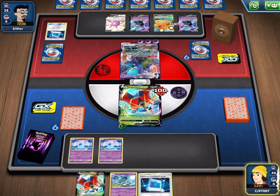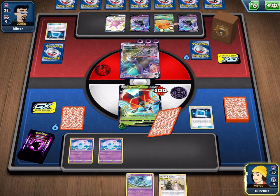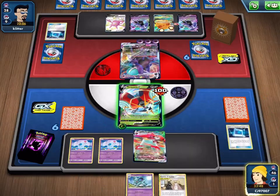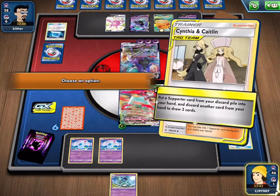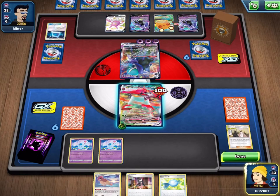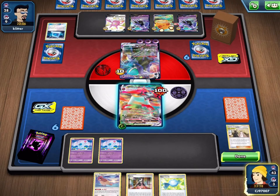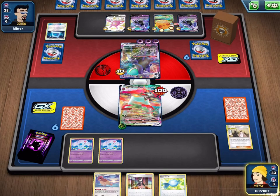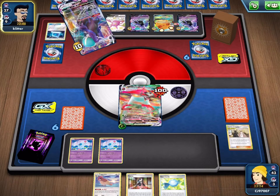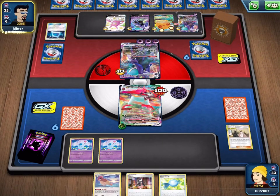My opponent is already hitting us for 100 damage, and when they're able to build up so quickly it's definitely going to go haywire pretty soon. I think I'll go for the Poke Communication to get a VMAX into play — we'll Poke Communication in the other Orbeetle and definitely grab out the VMAX, then use our Cynthia and Caitlin, unfortunately discarding our Stage 1. It's a real shame because I definitely want to keep that around and evolve, but it looks like we're going to be dead drawing once again. I was hoping for some energy so we can do some big damage, but it doesn't look like that's going to be the case.